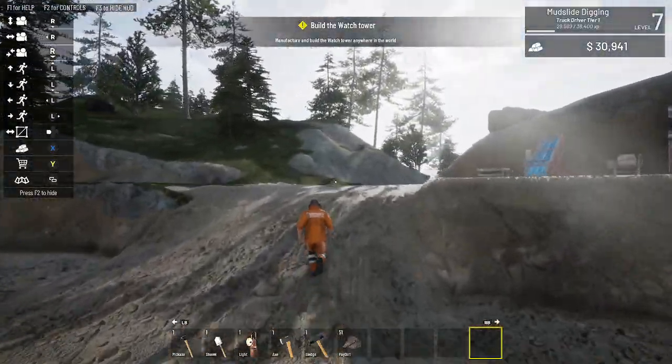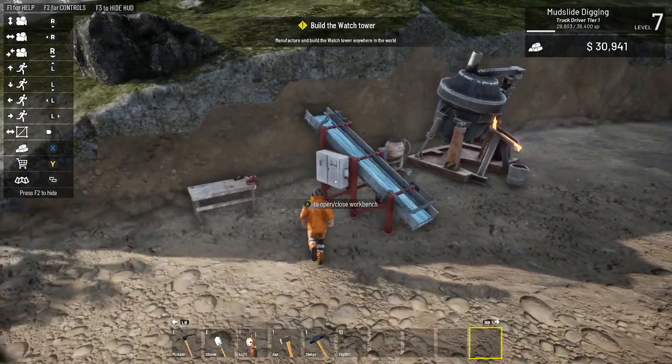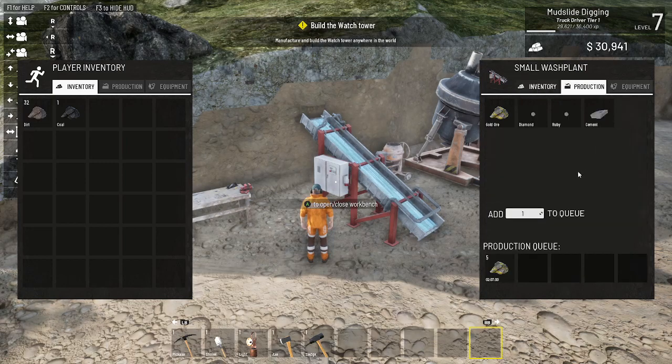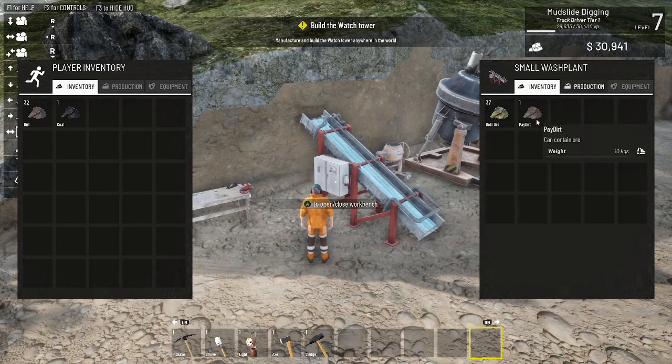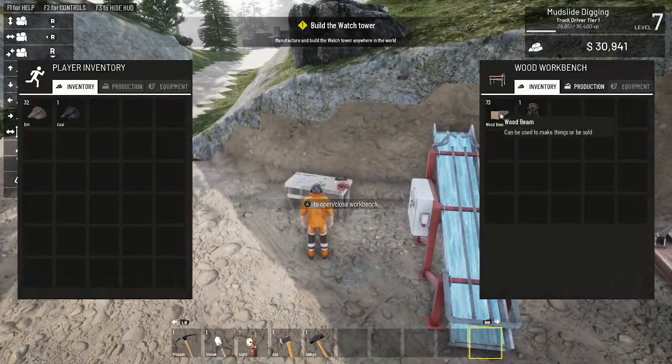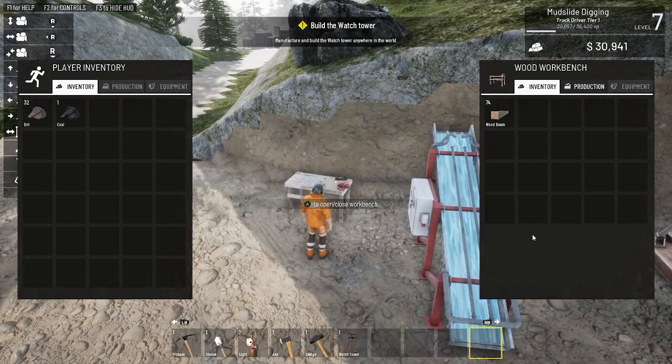I've been at this long enough so let me open this up - I'll go here and we're going to do 10 of these. Okay, back out of that, go here - I have one tower. We'll place it in the hotbar.